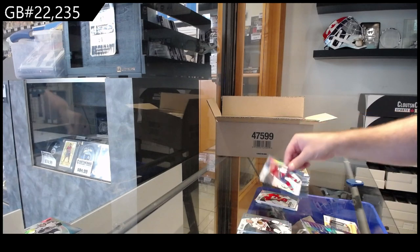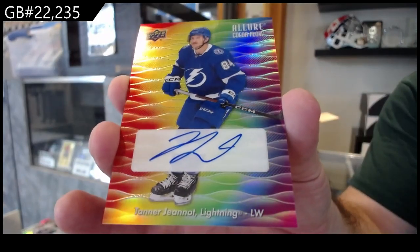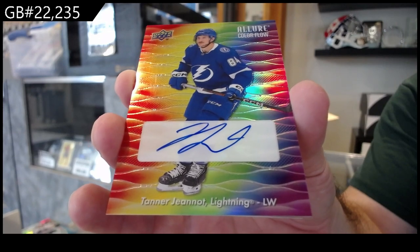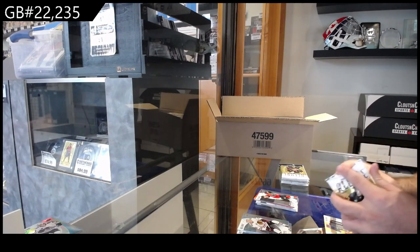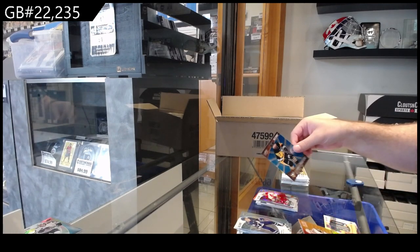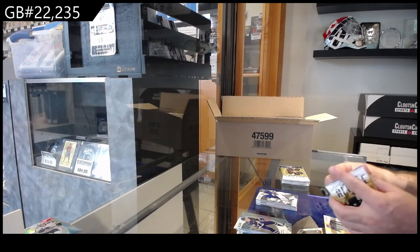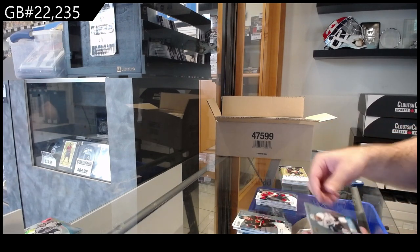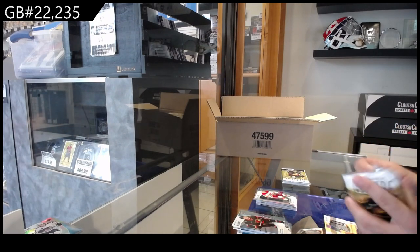We've got a black ice of Caufield from Montreal. Color flow auto — Tanner Janeau for Tampa. That's sweet — Tanner Janeau color flow. We got an Alex Tuck for Buffalo color flow and a Forester for Philly rookie. Red rainbow rookie of Dewar for Calgary. Lumber Masters for Pittsburgh of Brian Rust. Chandler Stevenson for Vegas color flow and a Levi for Buffalo.